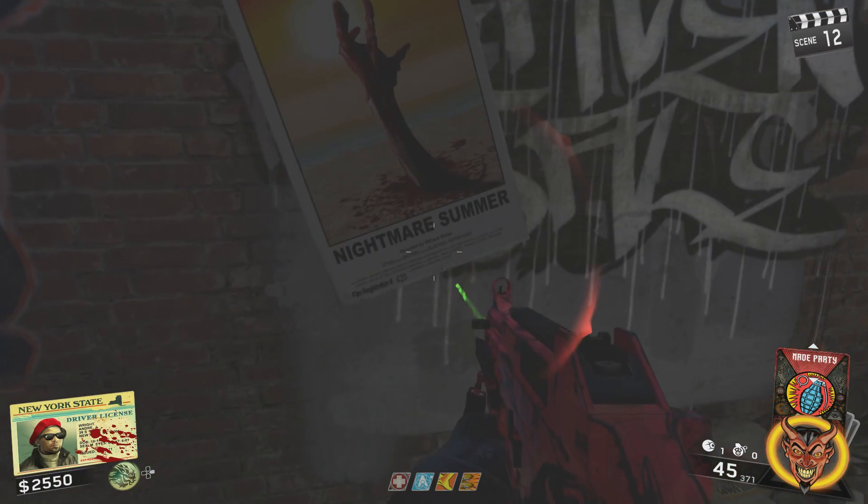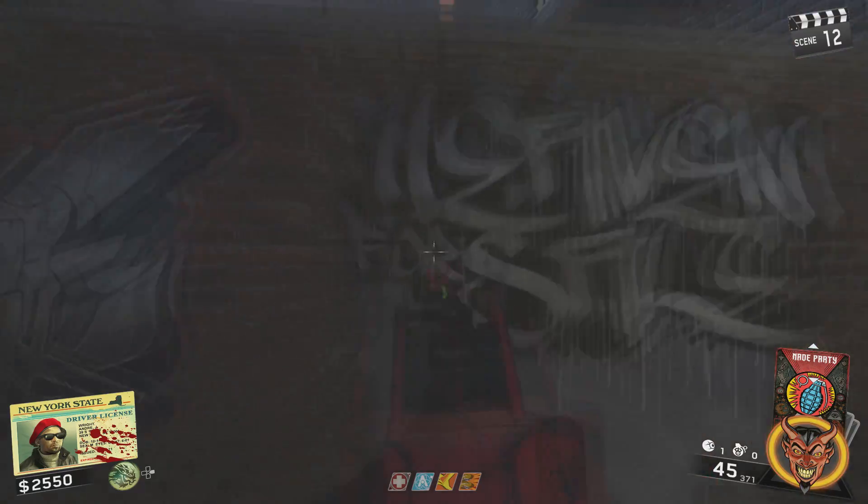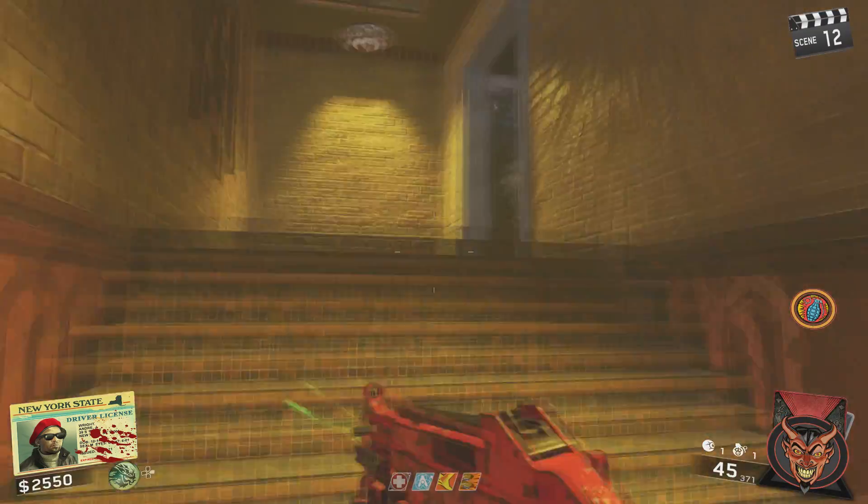Hey, what's going on guys? I'm Gods of War and today we're going to be doing step 5 of the main easter egg on Shallom Shuffle. This is right after the Morse code, and if you guys aren't caught up with where I'm at, I'll have a link in the description to every single one of the easter egg guides that I've made so far.